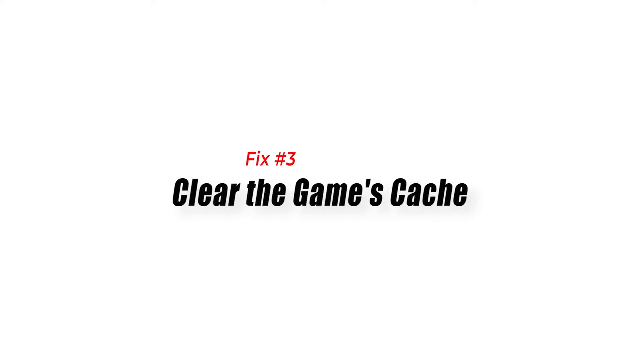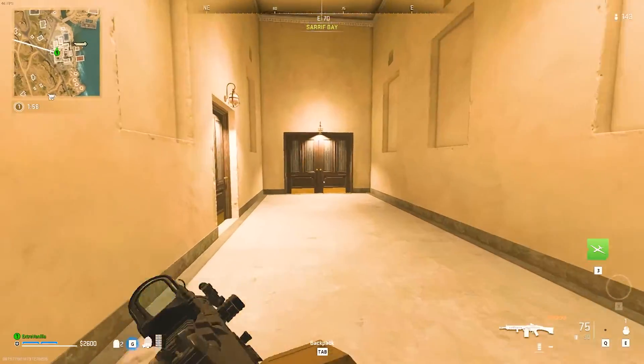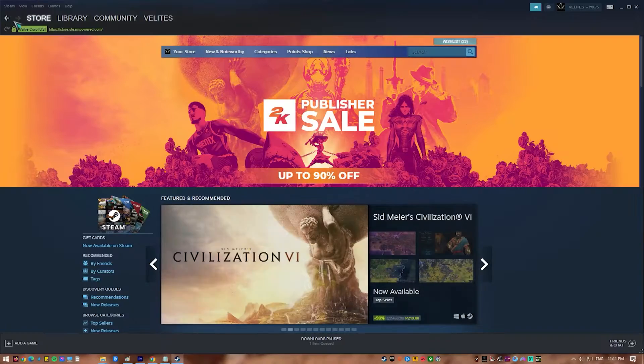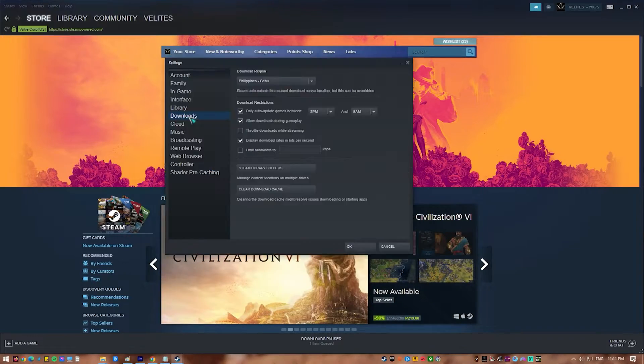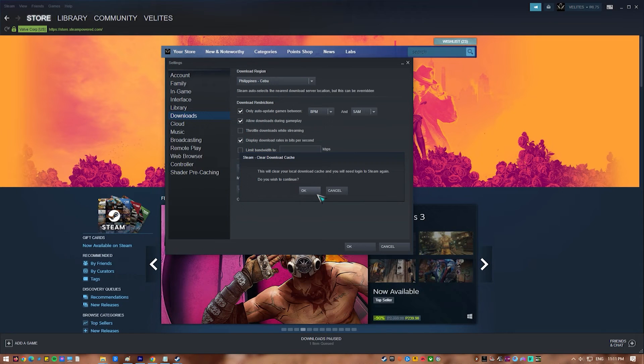Fix 3: Clear the game's cache. Clearing a game's cache can help with issues like game textures not loading or game crashes. Over time, game cache files might become corrupted or loaded with obsolete data, causing performance issues. When you clear the game's cache, the game has to make a new cache file, which can help fix texture issues and other problems caused by old or damaged files.